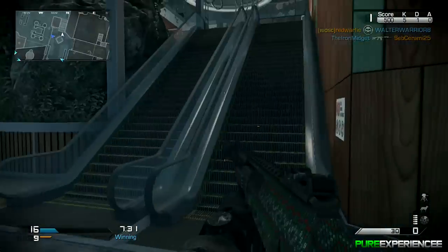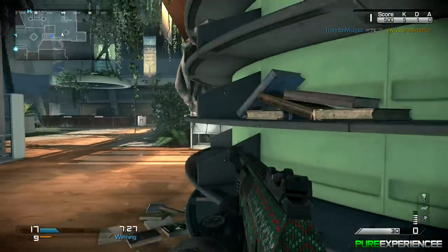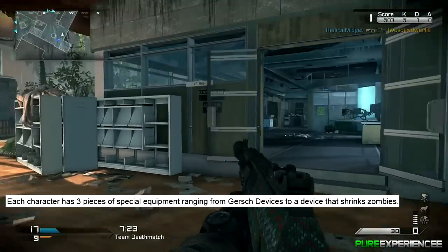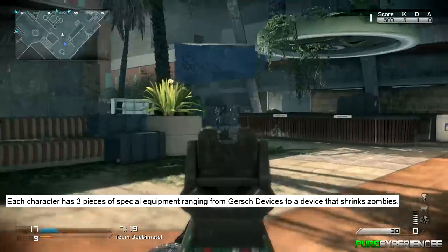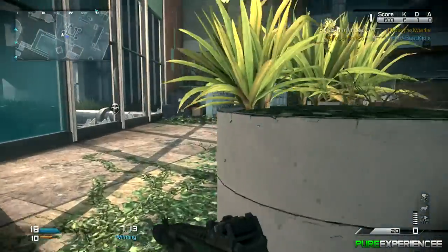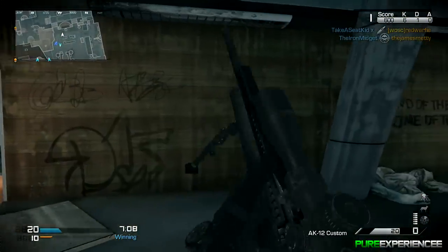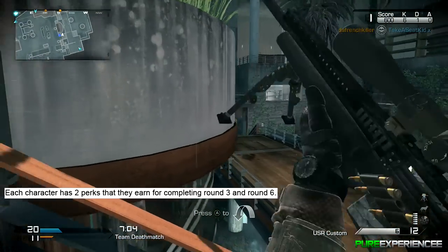The next two details are about player customization. Each character has three pieces of special equipment, ranging from the Gersh Device to a device that shrinks zombies, which seems very strange — we've never seen anything like that before. So they are adding their own unique stuff to the game alongside some elements from normal zombies.